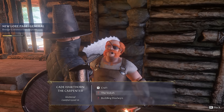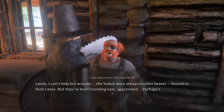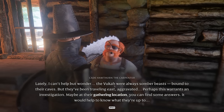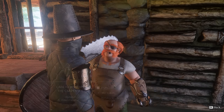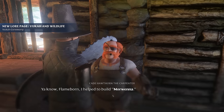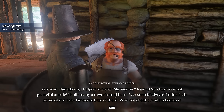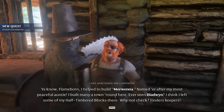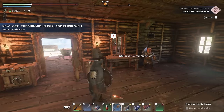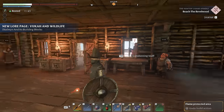Lots of new lore and quests. 'The Vukha were always somber beasts, bound to their caves. But they've been traveling east, aggravated — perhaps this warrants an investigation at their gathering location.' And building Daedwin — 'I helped to build Morwenna, named after my most peaceful auntie. I built many a town around here. Ever seen Daedwin? I think I left some half-timbered blocks there — why not check? Finders keepers.' So lots of new blocks we can go find and unlock. The location Morwenna was his nicer aunt, and the Braylin Bridge was his not-so-nice aunt — that's kind of funny.